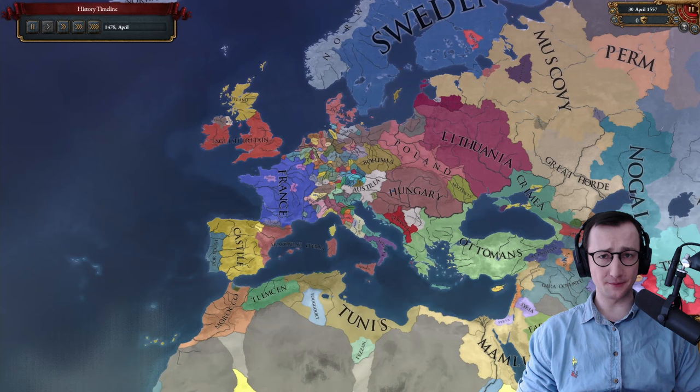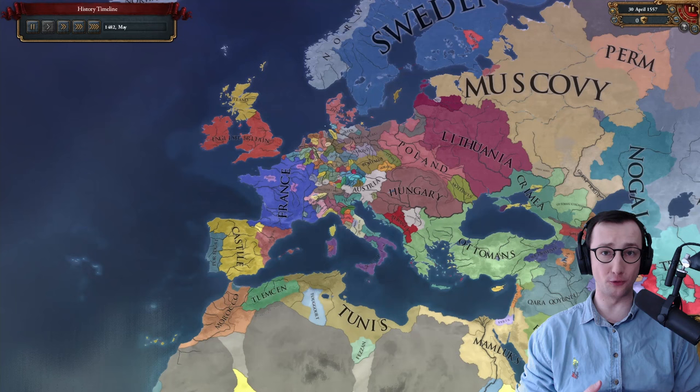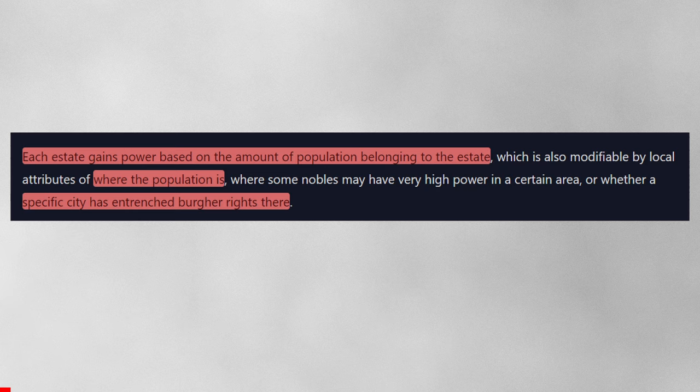This will make estates a lot less abstract and more tangible, but might also make the system fairly rigid. Think for example of administrative empires such as China, where the nobility may have been numerous but not actually all that powerful. Whether that will play into the balancing we will see — Johan did say something about this in the dev comments. It is not entirely based on population; it's also modified by local attributes of where the population is.